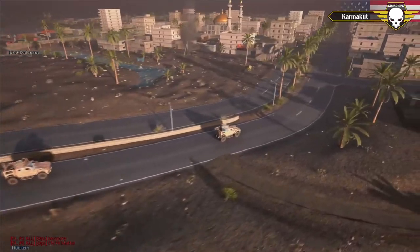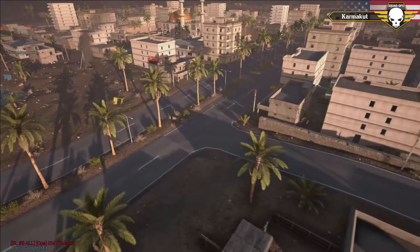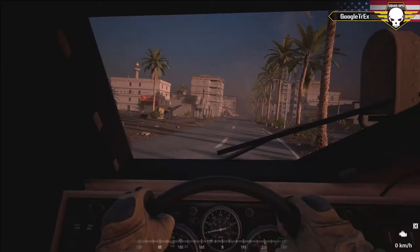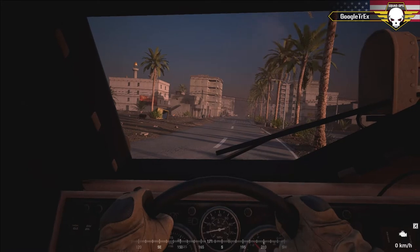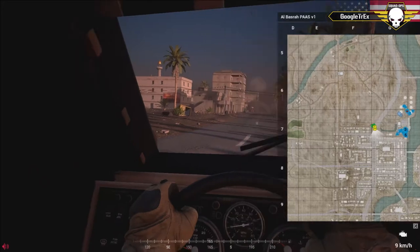It looks like the US still has two MRAPs up. They're opening fire on that rocket techie — rocket techie is down. Hold fire. Total casualty count comes to 13 for the US and nine for the insurgents. While that ambush was quite effective, insurgents took a good amount of casualties while executing it. They disabled one MRAP; the second MRAP is dangerously low — if you sneezed on it, it would explode.